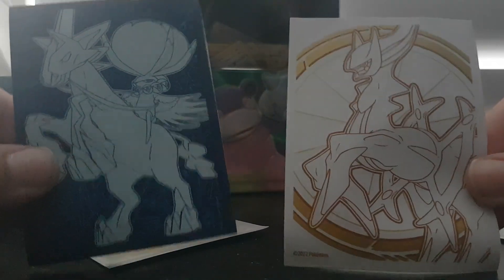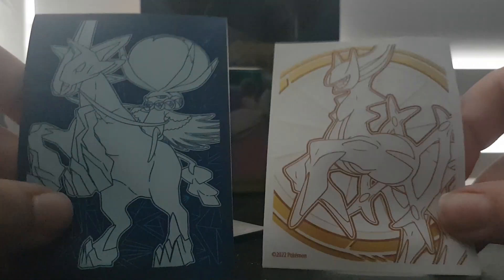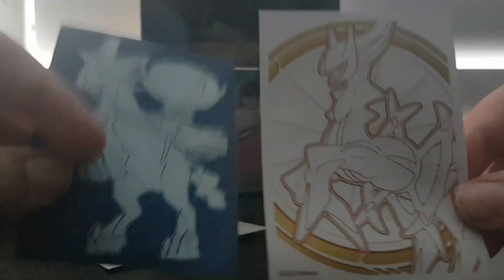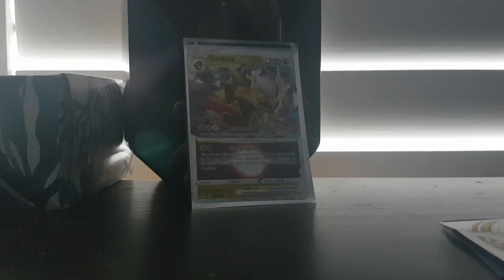Here's the Giratina — back side. One thing I noticed about these sleeves is it's a little tighter to get the Pokemon cards in compared to my Brilliant Stars one. This one is the Elite Trainer Box sleeve for Chilling Rain; this one is the Brilliant Stars.